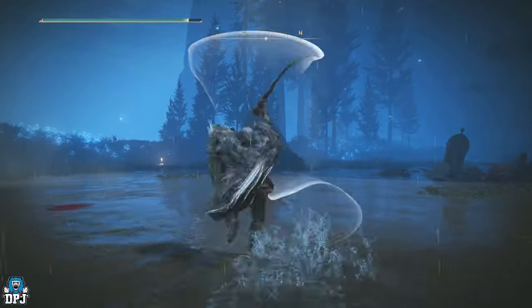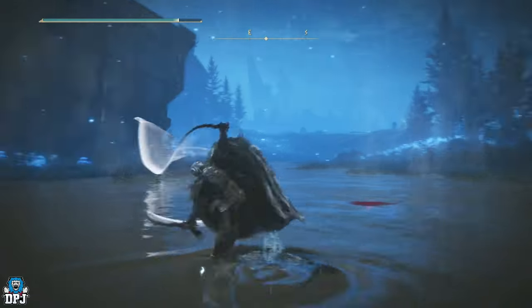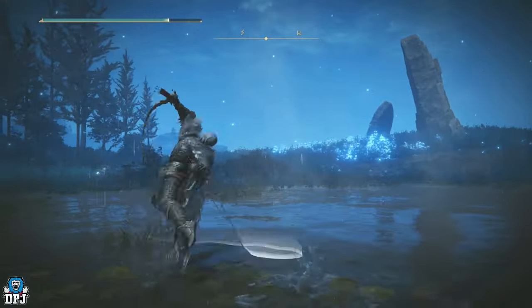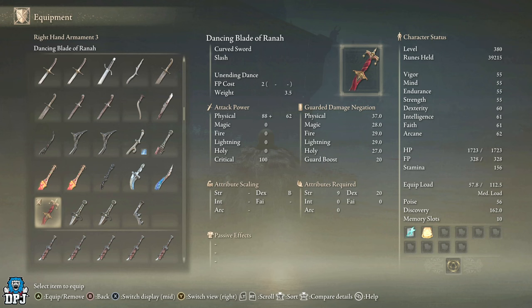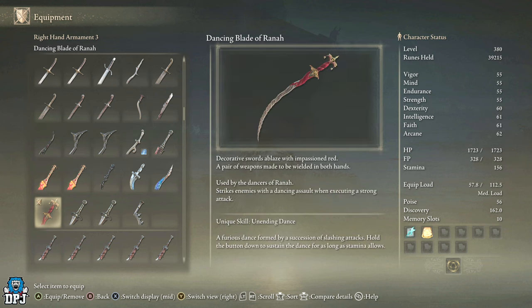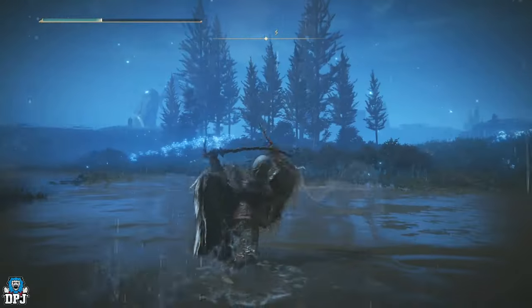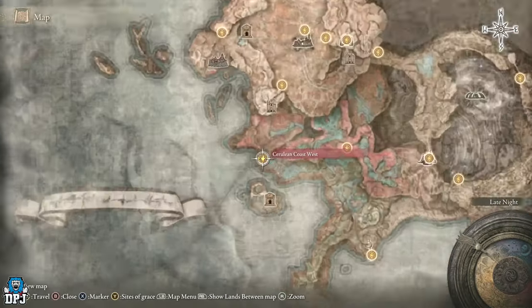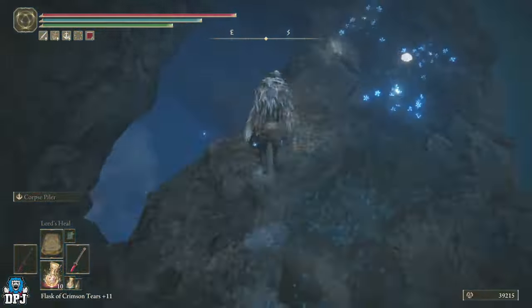Next are the Dancing Blades of Rana — included because there's just nothing else like them. You basically dance with the weapons non-stop, slashing everything in your way until your FP runs out. They scale with dexterity alone, with a unique skill called Unending Dance. To get them, progress through the Southern Nameless Mausoleum and defeat the Dancer of Rana — upon defeating her you get her weapons and armor. If you have the Cerulean Coast West Grace unlocked, it's not far — follow the path down into the secret cave which reveals the mausoleum.